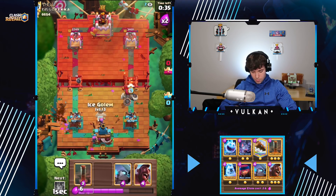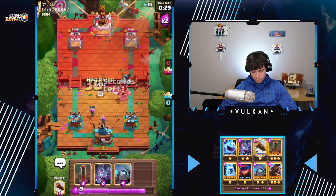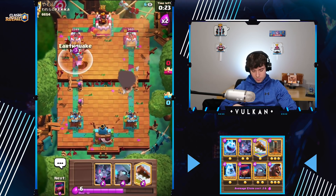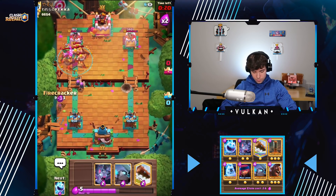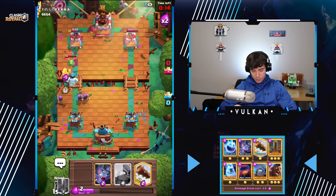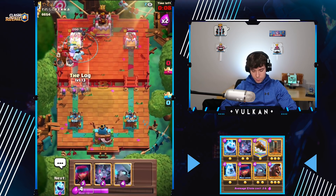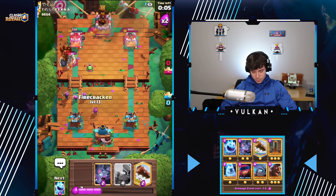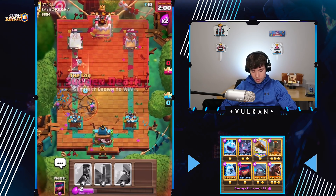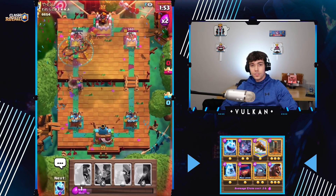So we're actually just going to go here and kite everything. I don't know if he has Arrows — I don't think he has Tornado though. We're going to Earthquake this, because then we can also Log and it'll fully kill it. So we have like a million... oh hey, we actually won! So many Firecrackers down — nice! GG.